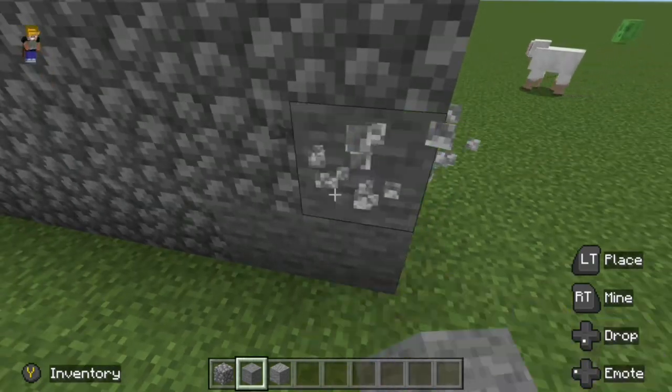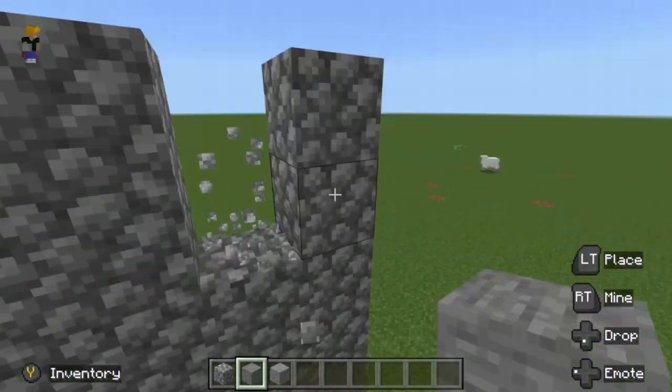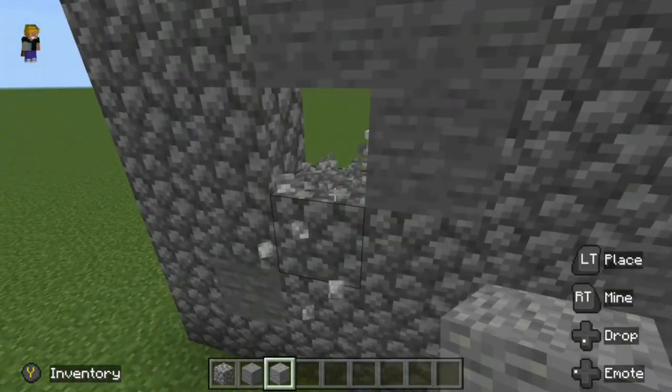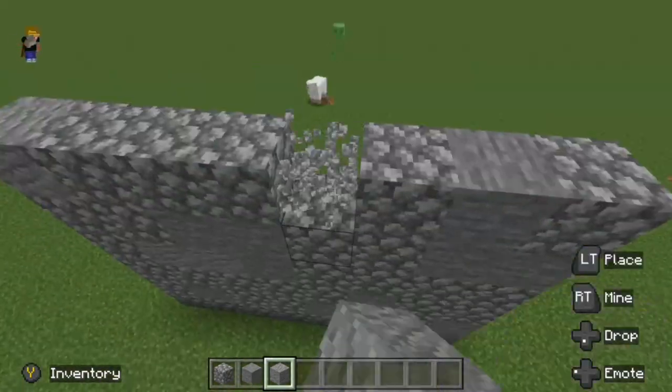Starting off, if you just have a blank boring wall with just one block, think of adding some other blocks to make it look more textured and just look overall better. You can also mix more than one block. Especially with stone, this is very easy to find many blocks that are just gray, like stone is.